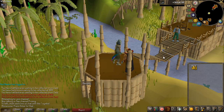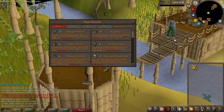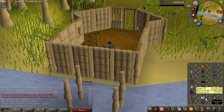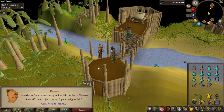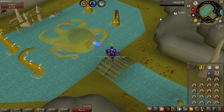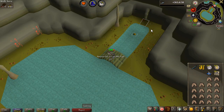Skeletal wyverns — very easy. I have 500 slayer points so I can skip annoying tasks. Slayer experience-wise I'm at 571k from 98. Cave kraken task next — 35 of them, a very fast task with a small chance at the pet. I didn't get anything great from that task but 5000 slayer experience is always nice from boss tasks.